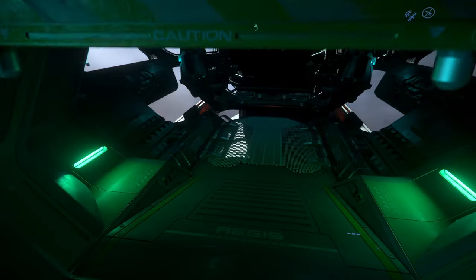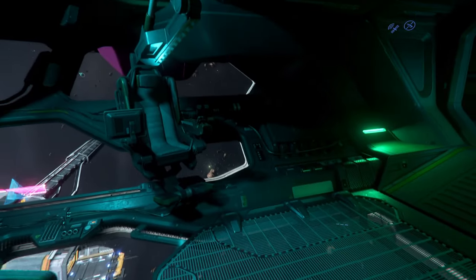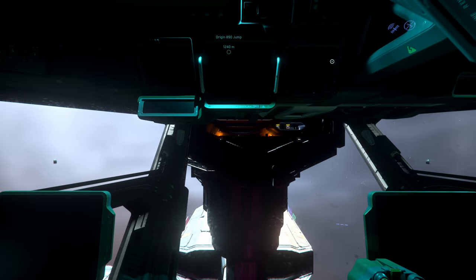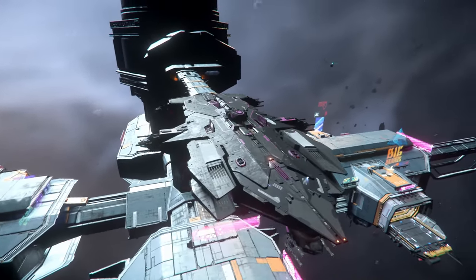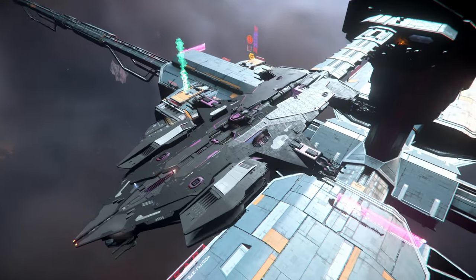Greetings fellow citizens! In this video we are taking a look at docking in 3.13.1 on the PTU. As far as I know this only works with Hammerhead and 890 Jump right now, and each station only has two docking ports, which really isn't enough in the long run, so I guess CIG will adjust this. And there's another problem with docking.